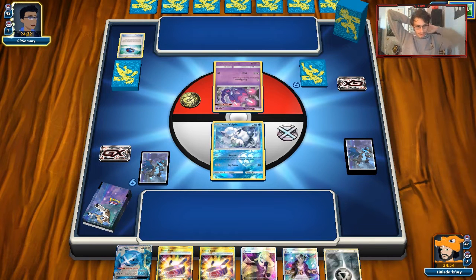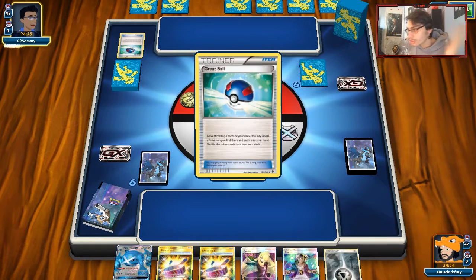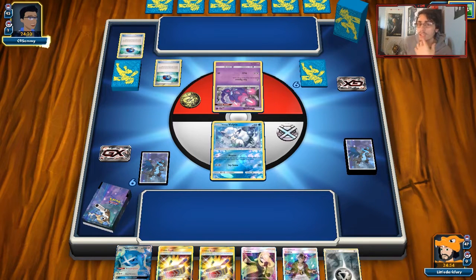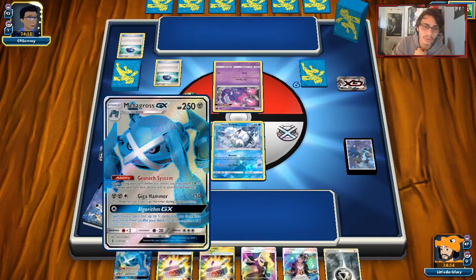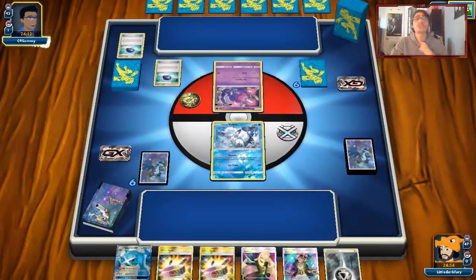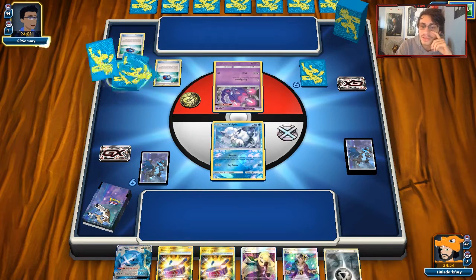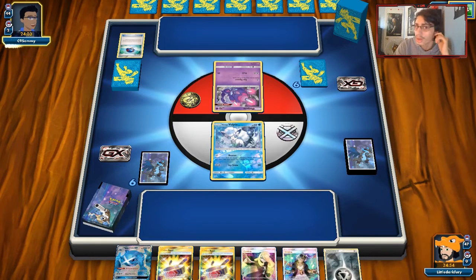I'm pretty sure Zeraora struggles to one-shot Metagross. I hope he doesn't play Kukui. If this man hits double Electro Power with Choice Band, he can do like 240 damage to Metagross and I'll live with 10 HP. And if he has Shrine or Kukui, we're already gone. I've also got to watch out for Coco — if we have at least 5 energy in play, we'll get Tapu Thundered. Metagross is tanky, he has a resistance to Metal so he'll have 210 HP in this matchup. He's going to be very hard to one-shot.